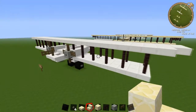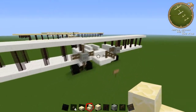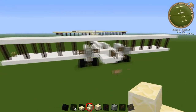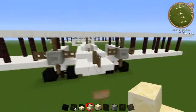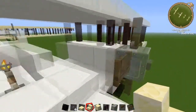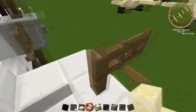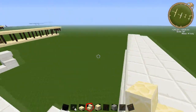Hi guys and welcome back to another Minecraft tutorial. Today we're going to be doing the Handley Page bomber, which is a British World War 1 bomber. It's pretty big. It's got this kind of cool two-tier cockpit type thing. You've got a gunner on the front, or the pilot here, and I think the gunner actually stands over the pilot. We've got another gunner on the back as well.